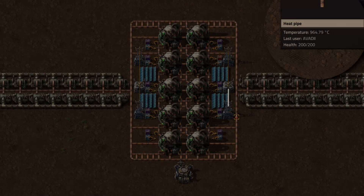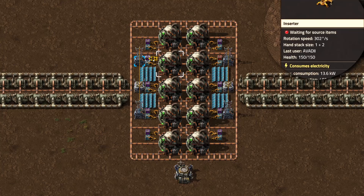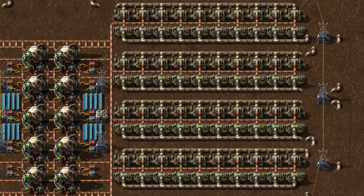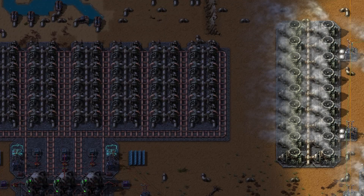Heat pipes are used to transfer heat from reactors to heat exchangers. Each tile has a temperature drop, limiting the amount of energy that can spread through the pipe in a given time. This is why heat pipes should only be as long as necessary. Two rows of heat pipes have a slightly higher energy throughput than a single row.